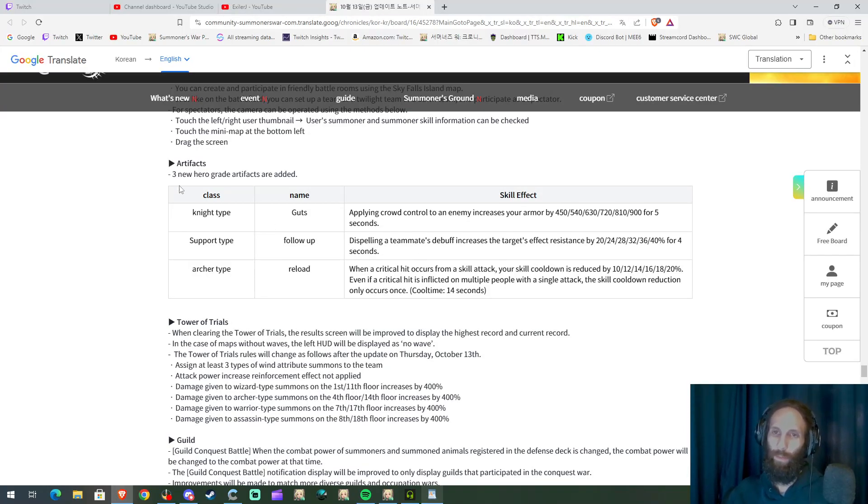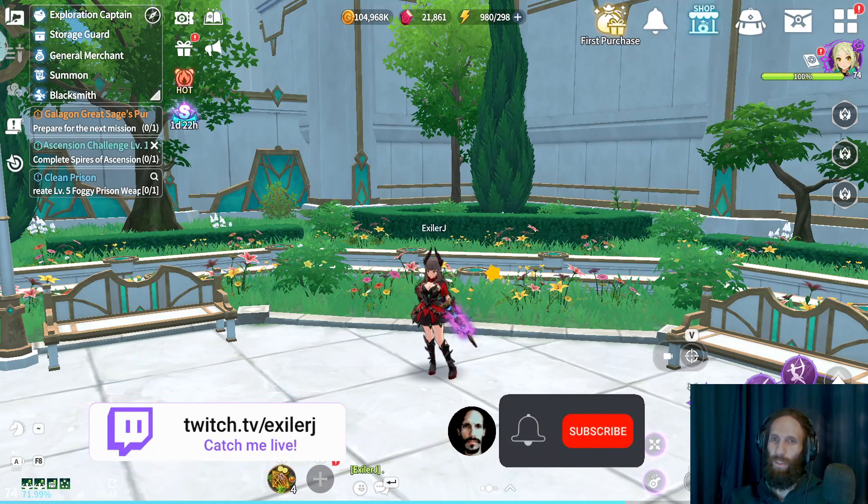They added 3 new artifacts: one knight, one support, and one archer type. The knight artifact is called Guts — applying crowd control to an enemy increases your armor by 900 for 5 seconds, which is really good. The support artifact cleanses a teammate's debuff and increases the target's effect resistance by 40% for 4 seconds — also pretty good. The archer artifact called Reload reduces your cooldown by 20% when a crit hit occurs from a skill attack, though AoE attacks only trigger the reduction once. I'm pretty happy they are adding more artifacts. That's it for this video — thanks for watching, take care and stay safe.